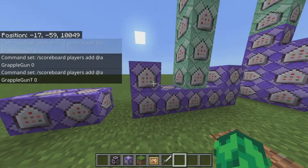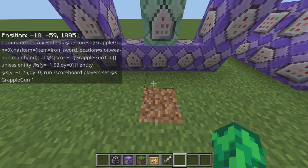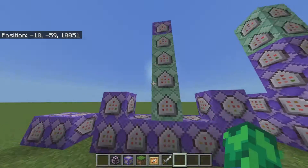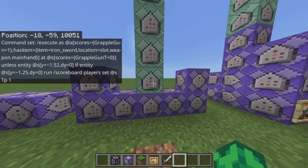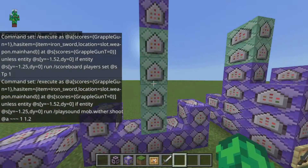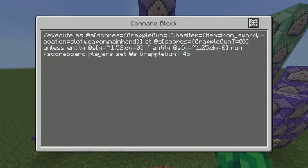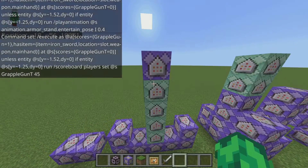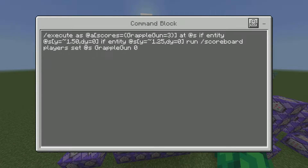Just copy this and you should be good to go. Here we have a command block tower. Remember always to have the arrows facing the same way upwards. No ticks as usual. Just copy these — chain unconditional, chain unconditional. You know the thing by now.